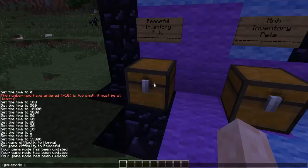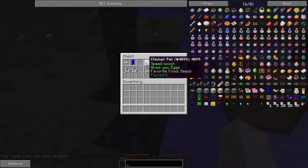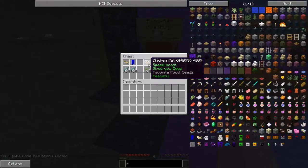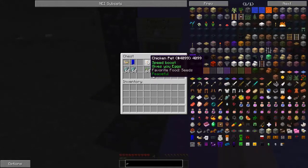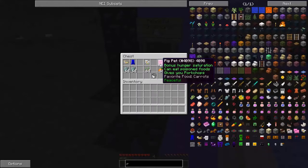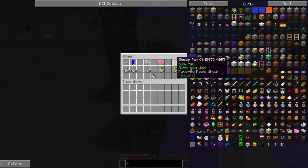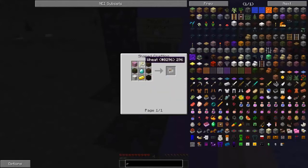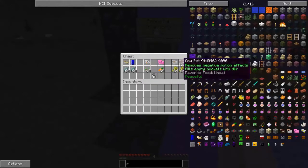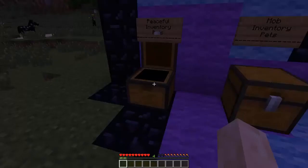Moving on: to make a chicken pet you need feathers, a diamond ingot, and a seed - simple and easy. For the pig pet you need redstone, a carrot, a diamond, and a gold nugget. For the sheep pet you need wool around the sides, some wheat, a diamond, and a gold nugget. And for the cow pet you need a coal nugget on the left, iron nuggets on the right, wheat at the top, diamonds in the middle, and a gold ingot at the bottom.